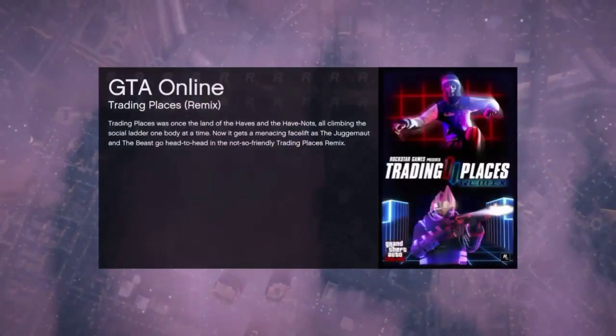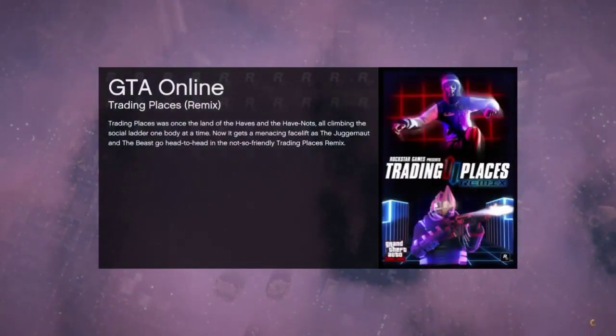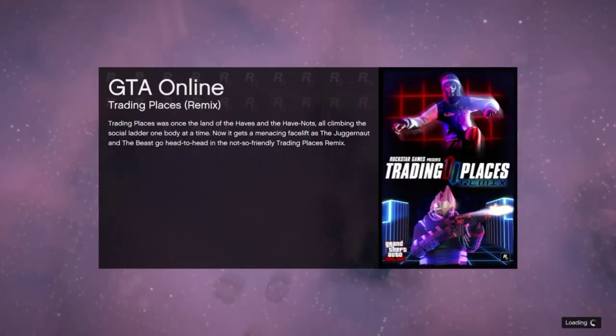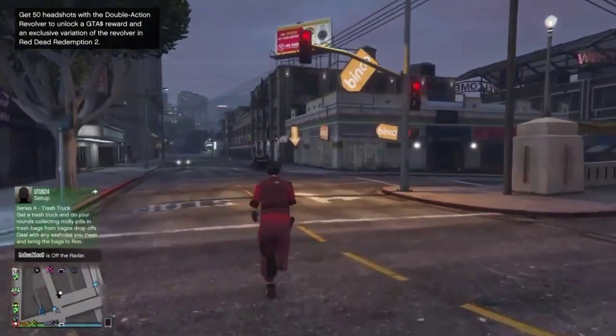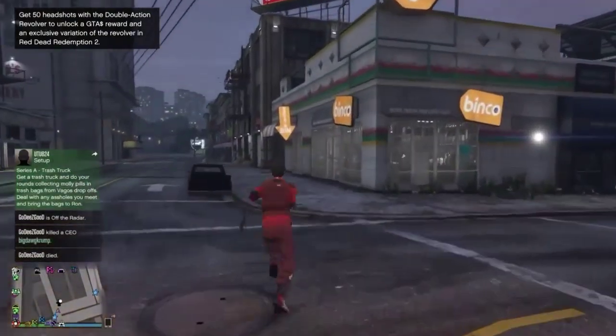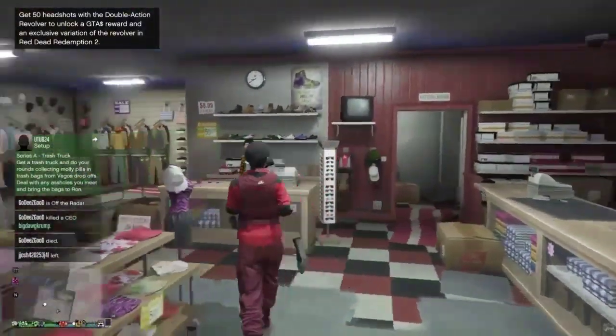Wait for it to say you failed, and then you should spawn into an online session with your normal clothes — you do not want to have the CEO outfit when you spawn in. If you do not have the CEO outfit when you spawn into the online session, you have successfully done the glitch correctly. If you do have the CEO outfit on, just hit find new session until you don't have it on. The goal is to have your regular clothes on. As you can see I do not have the CEO outfit on — I'm golden. I'll run to the store as fast as possible.